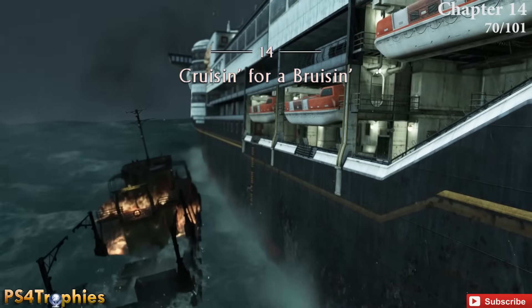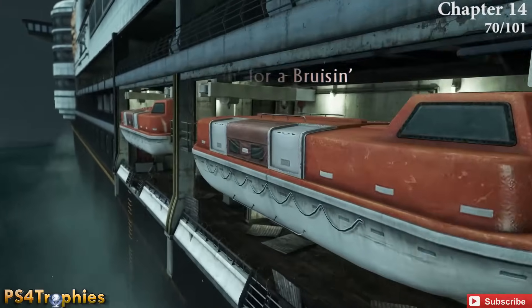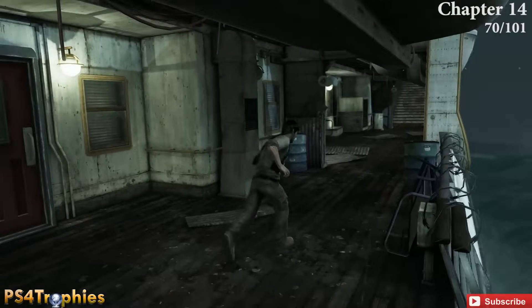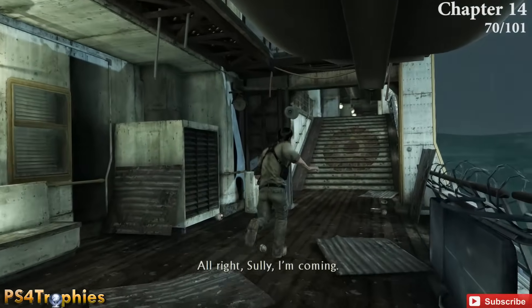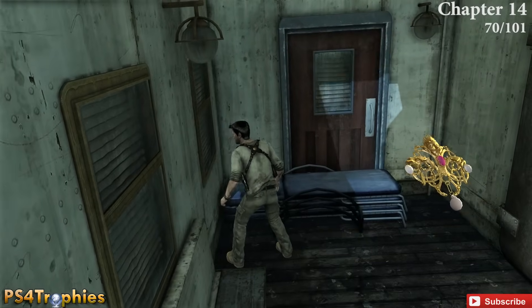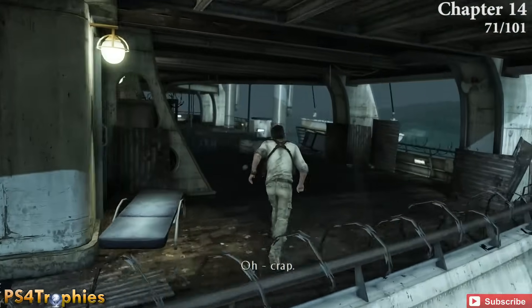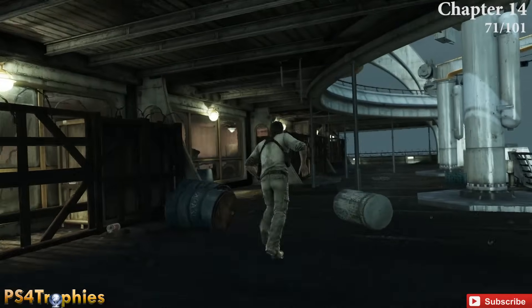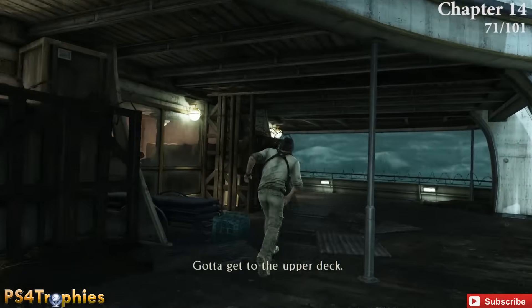Chapter 14 — Cruising for a Bruise — is the big cruise ship with a very brutal battle toward the end. At the very beginning of this chapter, before running up the stairs, go to the left and pick up the treasure. Then continue to the back end of the boat — skip past the orange and white dinghy for now.